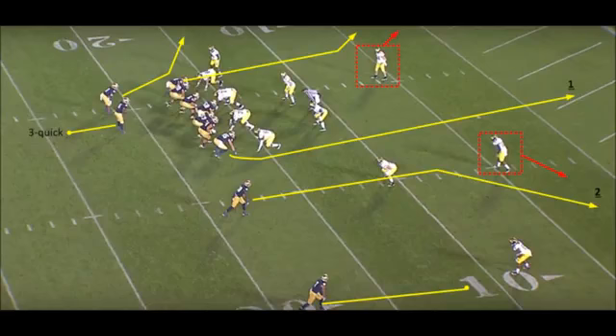Seeing that the offense is in the red zone, the progression becomes a two vertical read for the quarterback. With the defense aligned with two high safeties, the field tight end is stretching up the seam to beat the middle zone defender — think old style Tampa 2 coverage. The progression is now seam to the corner route, with the outlet being the hitch route.